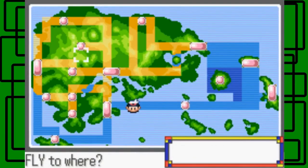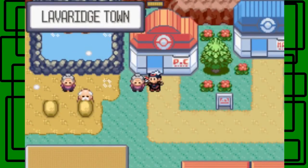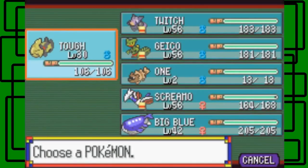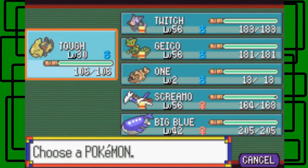Let's go to Lavaridge Town. I want to deposit Big Blue and Toughie in the PC and get Smoky my Torkoal, Fighter my Hariyama, and Metroid my Tentacool. I'll do that real quick.